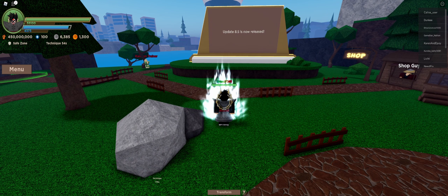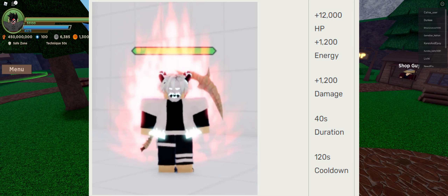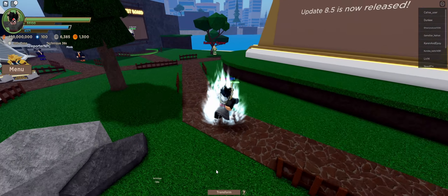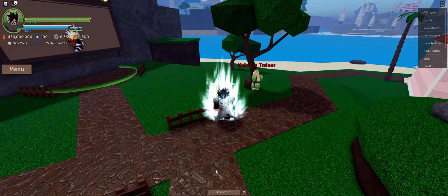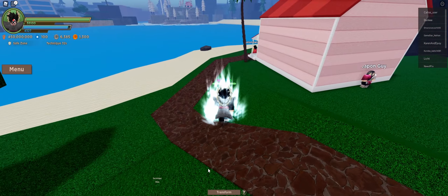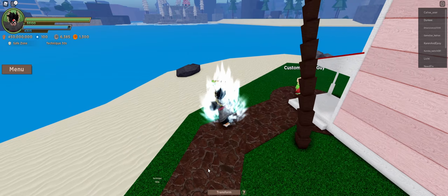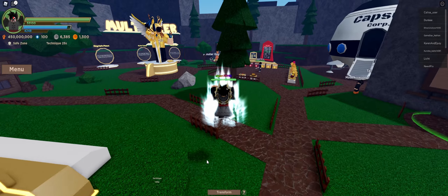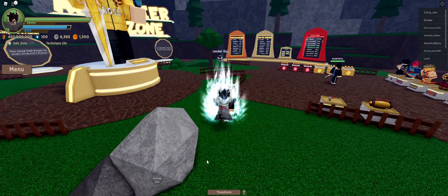The next one after that is Kaioken times 20. Kaioken times 20 takes 100 uses — double the other one. It gives you 12,000 HP, 1,200 energy, and 1,200 damage, lasts for 40 seconds, but has a cooldown of 120 seconds. This is where you start to get into the long cooldowns, which is annoying, because going in and out of the form all the time can make it quite tedious to grind.